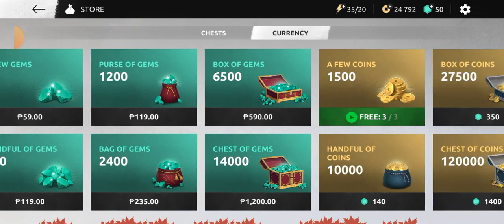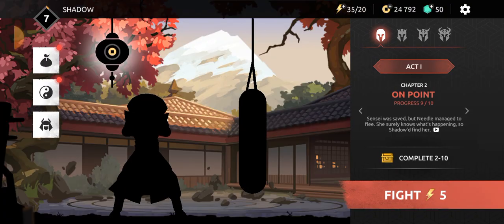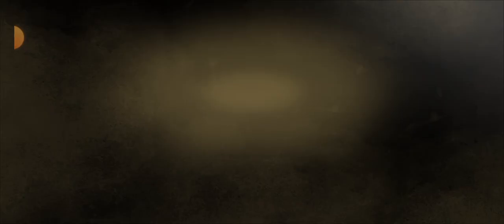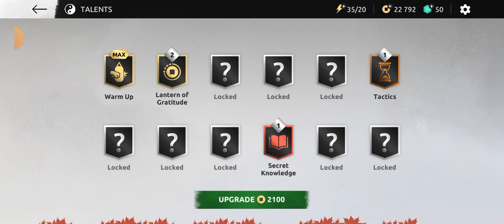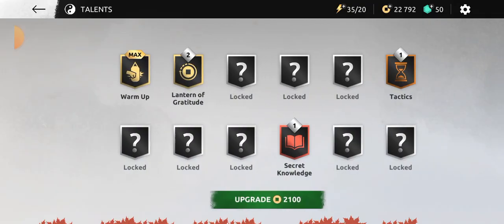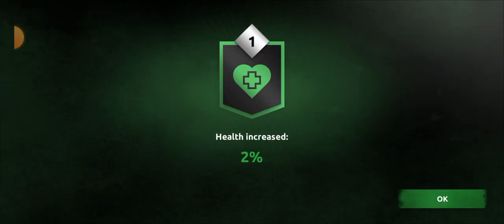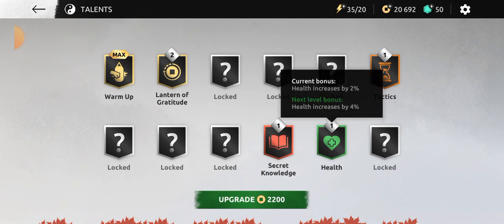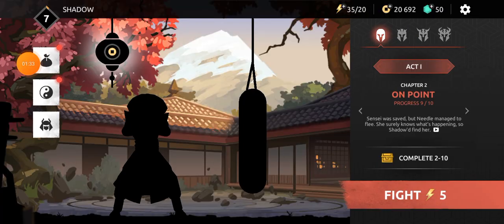I don't have enough gems. Let's see — level two Lantern of Gratitude, alright, one more. Oh yes, health increased by 2%. It's only 2%, but I'll take it.